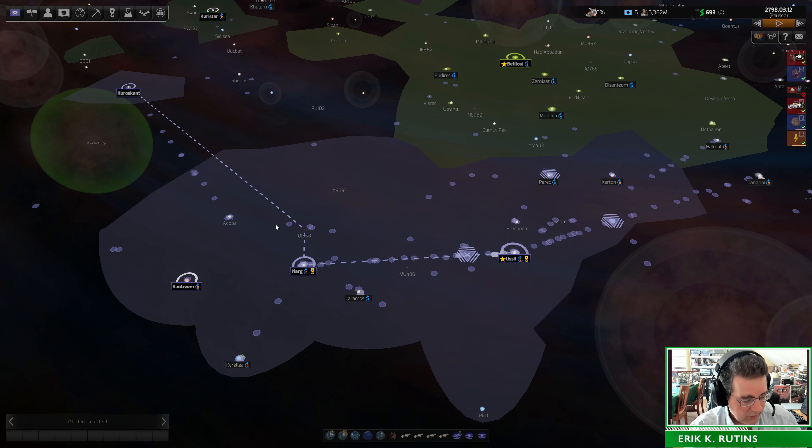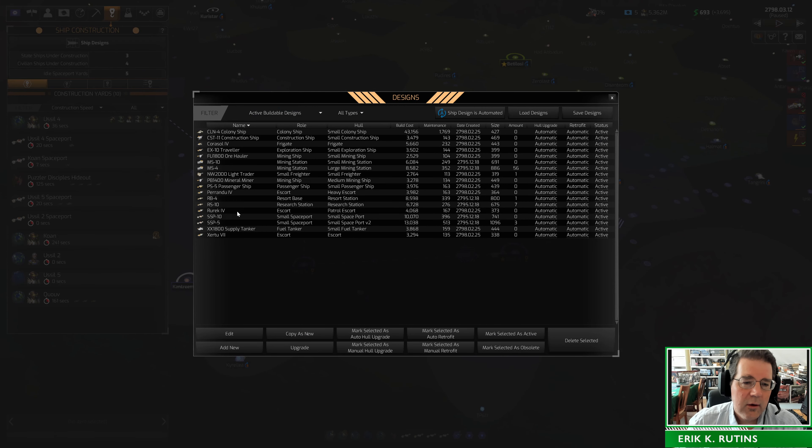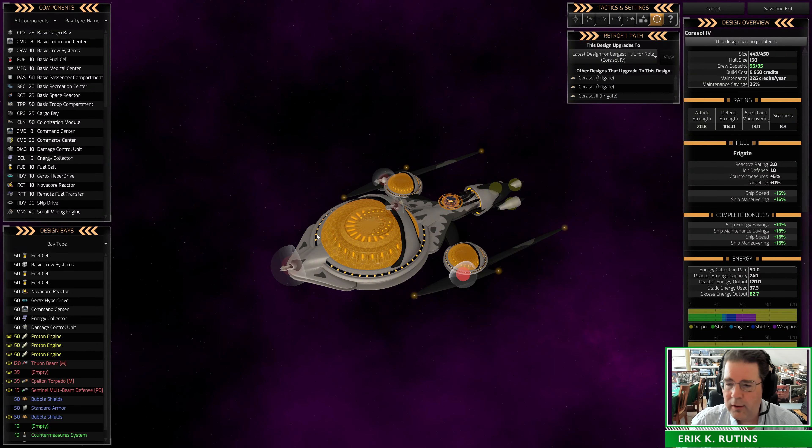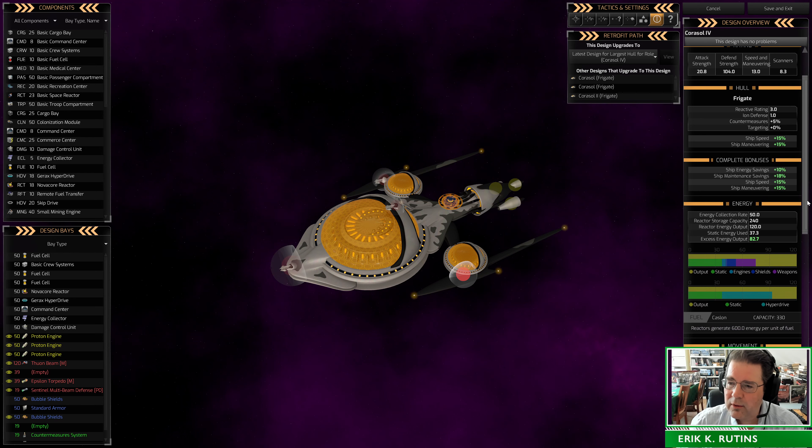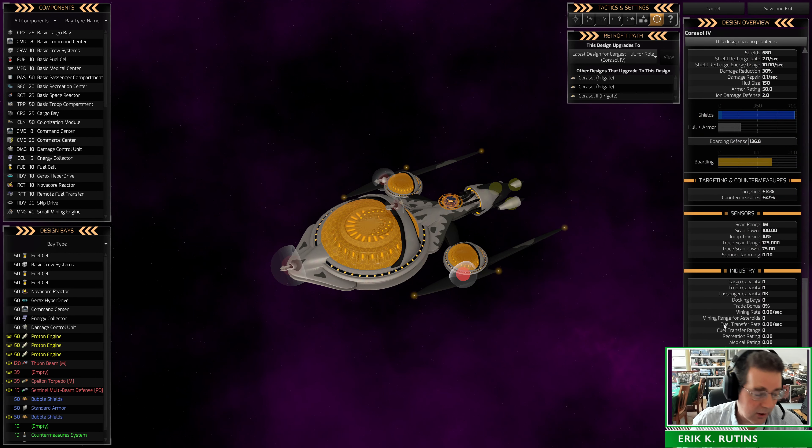We made some improvements on the ship design side. We noticed that in a lot of cases, all the various bonuses were not being properly accounted for on the design screens. Now they are — you can see the complete bonuses and how they apply. For example, you can see 10% energy savings, 18% maintenance savings, and so on, laid out from every possible bonus source that exists for that ship.